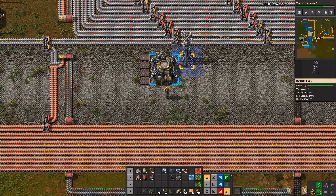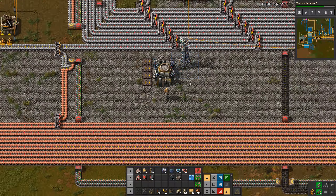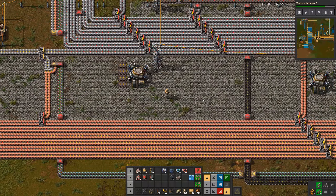Most people also run power poles down the middle of their main bus. In my case I actually chose a much wider main bus, mainly so I could run a brick path down the middle to give myself a little bit faster movement speed.